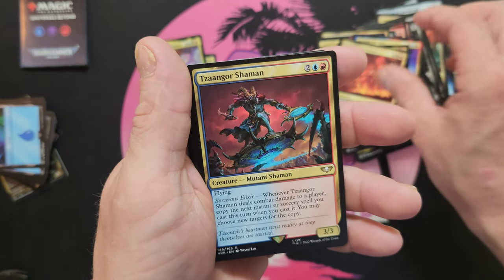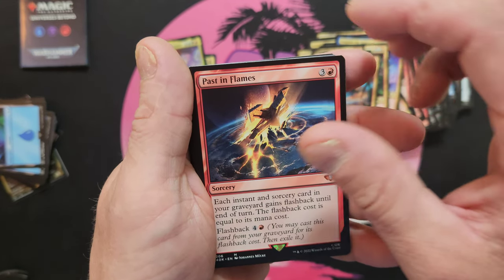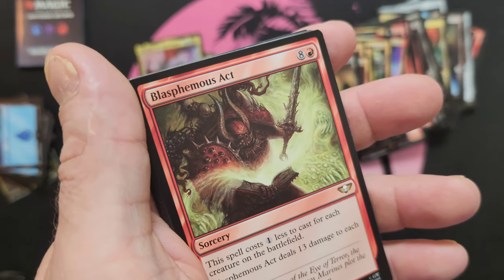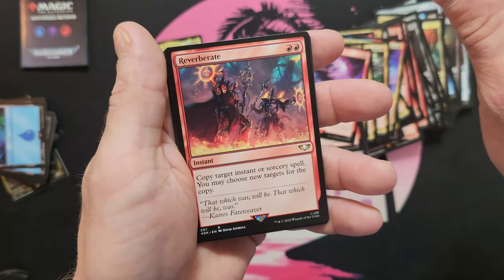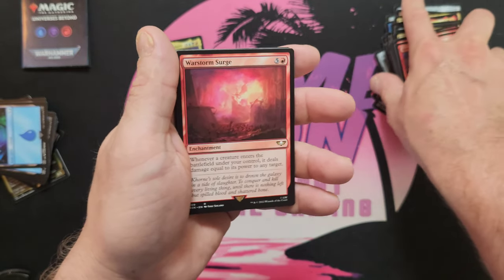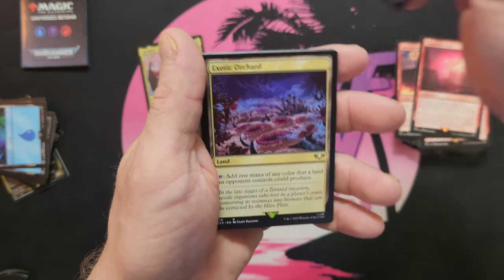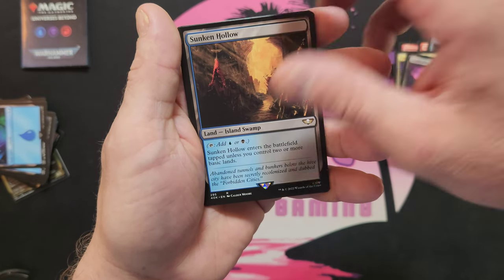Ruinous Powers — the namesake card. Zangor Shaman, Past in Flames, Decree of Pain, Blasphemous Act — cool version of that card. Chaos Warp, Reverberate — or maybe it's Reiterate — one of them or both of them I think is a combo piece. Warstorm Surge, Chromatic Lantern — very nice, classic. Exotic Orchard, Foreboding Ruins, Sunken Hollow.